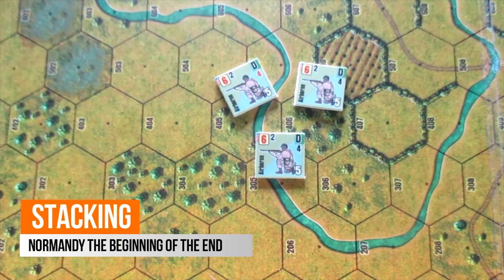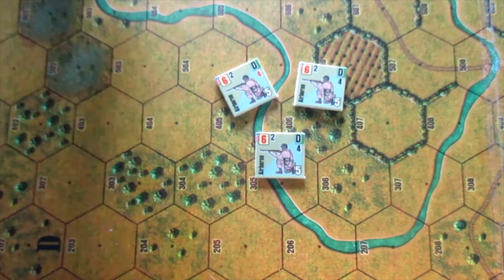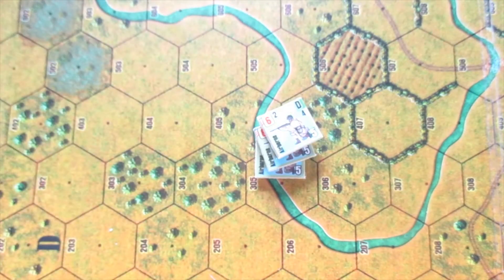Stacking. In a given hexagon you may stack up to nine steps of the same side, along with an unlimited number of officers. For this purpose, bear in mind that a unit that hasn't suffered any casualties has three steps.